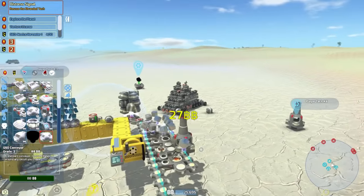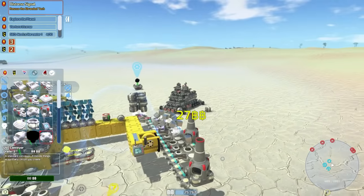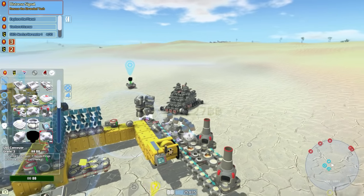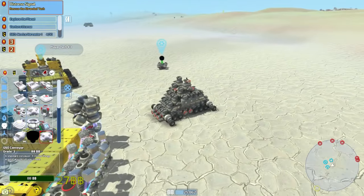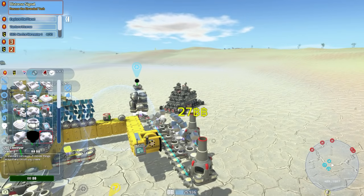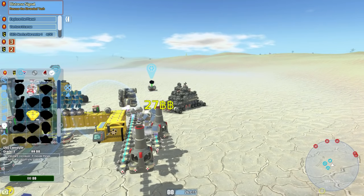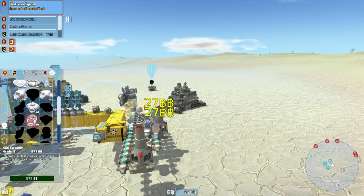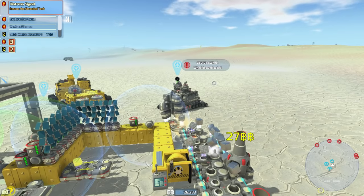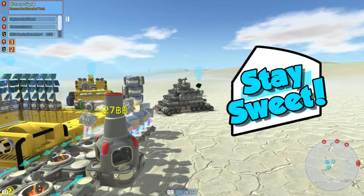That looks pretty sweet. There's a problem though — these conveyor belts are going the wrong way. There we go, fixed! Now if you guys have any suggestions for this little factory please let me know in the comments. We could have more stuff in better places, and probably another scrapper — we can actually buy scrappers now, which is really useful. Anyway guys, that's pretty much it for this episode. Thanks for watching and subscribing, and remember — stay sweet, bye!